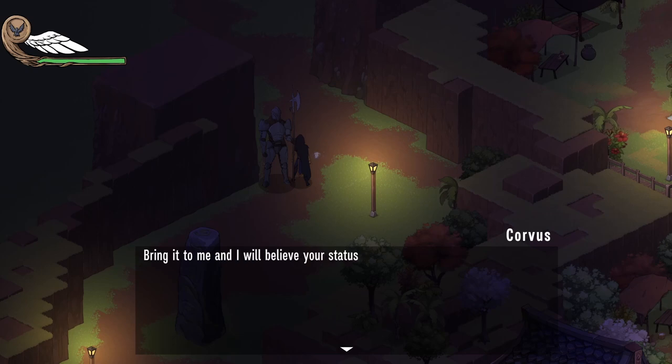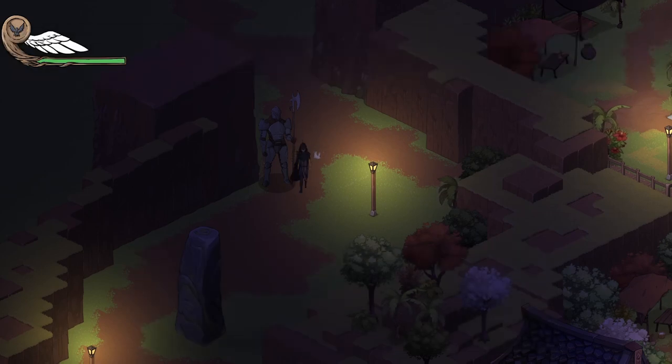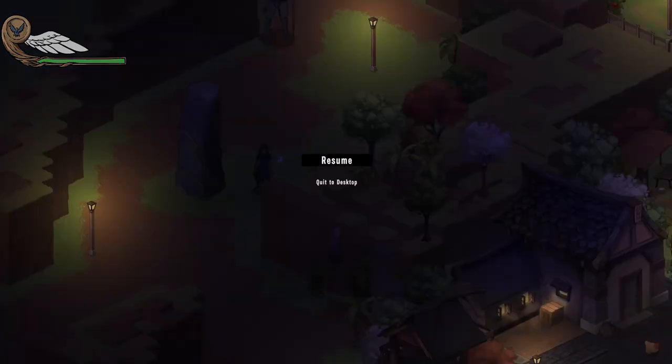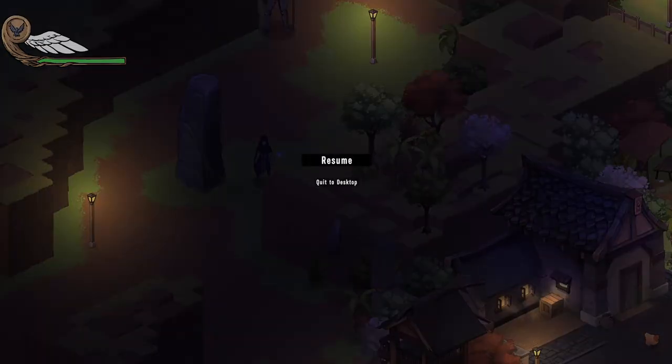A letter from the town elder — bring it to me. Main quest pop-up. Love it. It's a pause menu, and that's inventory. There's no back-to-title-screen or save option, which I assume will get added later. Oh, the quit-to-desktop button doesn't fully cover the same area as the resume button.